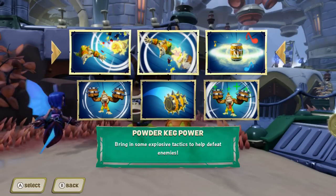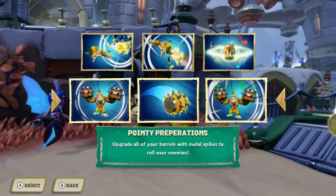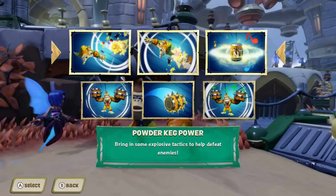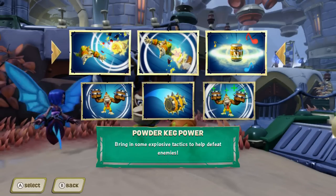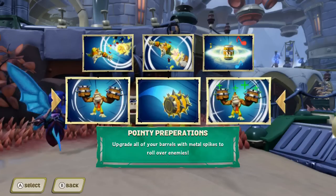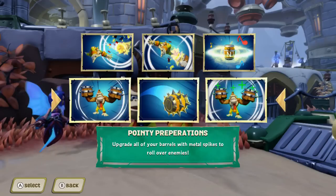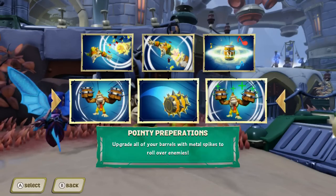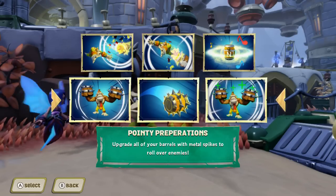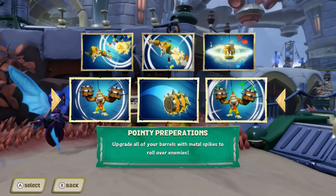The top path is called Powder Keg Power, and the bottom one is Pointy Preparations. Between the two, I'd recommend both — they're both really good. If you like using Donkey Kong more, go with the top path. But if you like going into Super Donkey Kong mode more, then definitely pick the bottom path. If I had to choose between the two, I would pick Pointy Preparations, mainly because of the healing in Super Donkey Kong mode. It keeps him alive and it's extremely useful — any moves that can heal your Skylander are just really amazing.